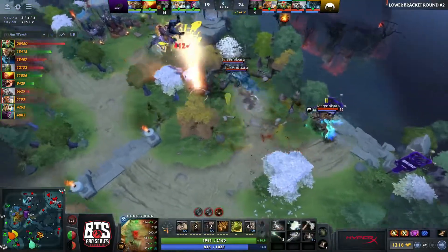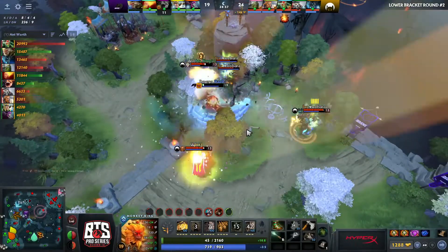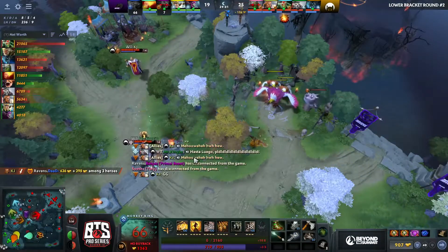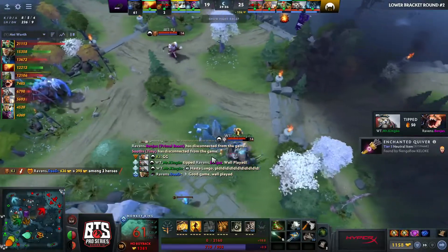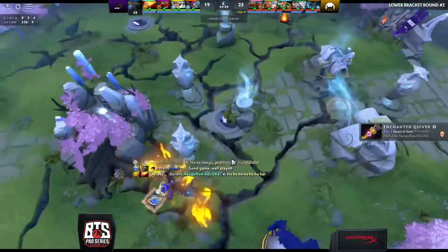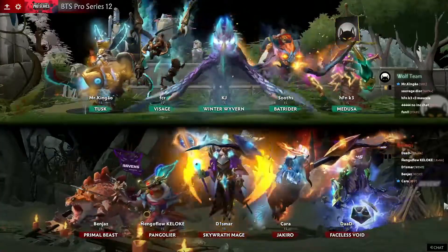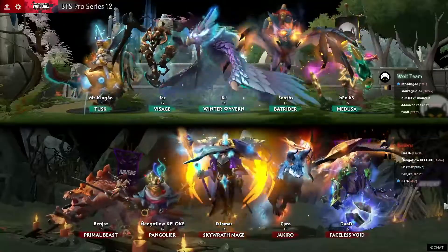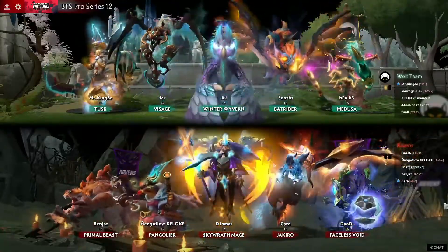Dodd — you don't want to be here. He just got punched while he was trying to Primal Spring. That's... I was going to say hilarious. I don't think Dodd thinks it's funny, and neither do his teammates. GG called — they're just going to call it there, and Wolf Team, just unbelievable execution here in Game 1. It's a matter of how much damage does Dodd do himself, and then Benjaz and Yengoflo get in there in the backline — if the fight goes perfectly, there's no way to stop it, really.